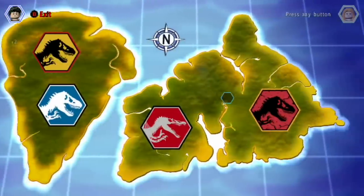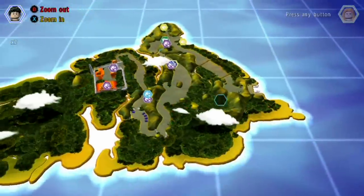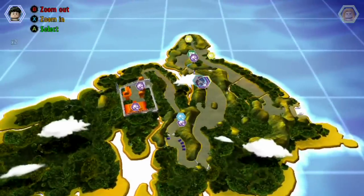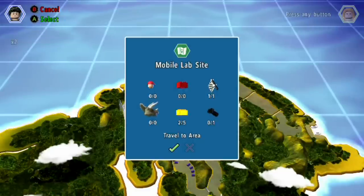So first thing you want to do is go to the map and go to this part of the map right here and go into this area where this arrow is. If you don't have a little map like this, just go to the nearest one you have.